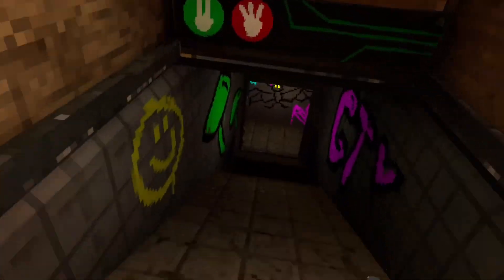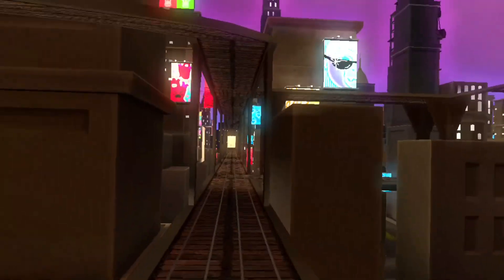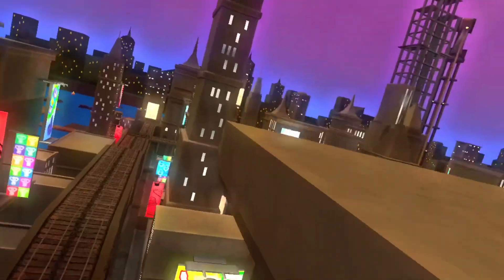Now it's time to go check out the new map — I'm excited for this. Let's go down here. Dude, it's like sewers or something. Private room, going there. It's like spray paint. Oh my god, dude, this is so cool. There's a whole city, you guys — this is insane!